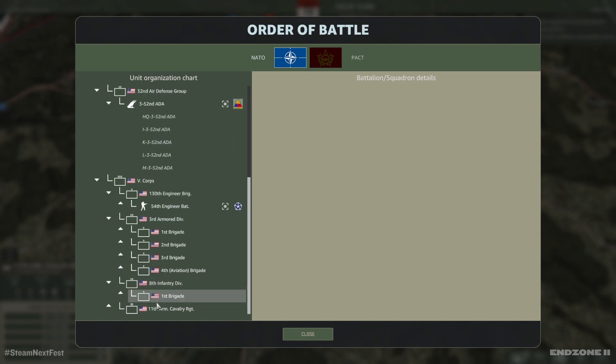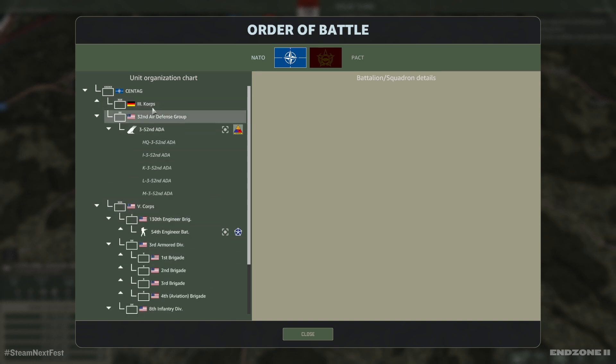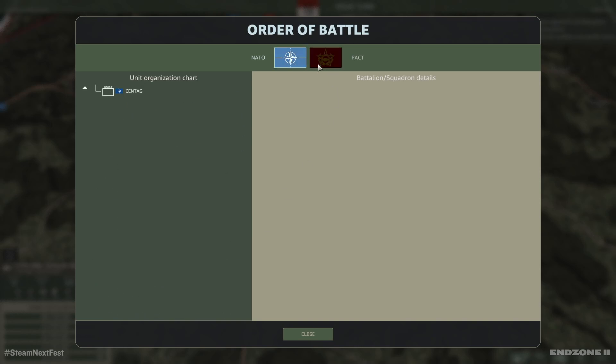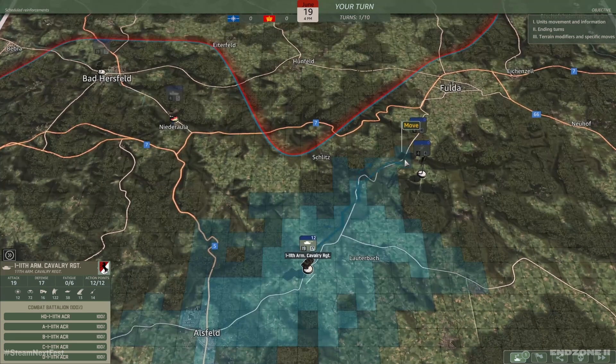This is actually very in-depth for a tutorial. We have the 3rd Corps, 32nd Air Defense Group, and the V Corps. We have one unit that is asleep right now. I think that's as good as we're going to get with the user interface — missed scheduled reinforcements right now. Your turn, so let's move to the objective right here.